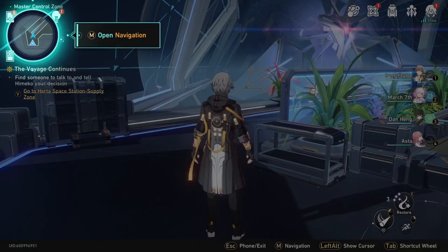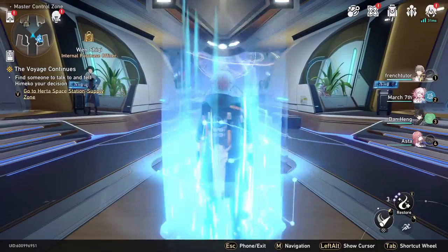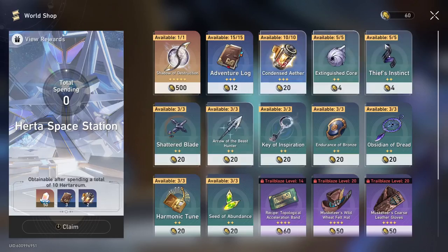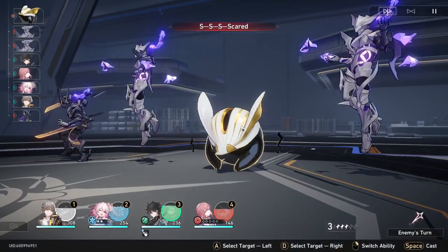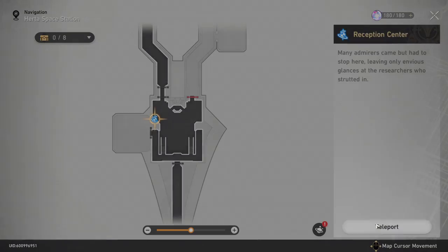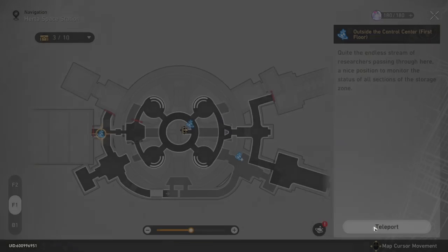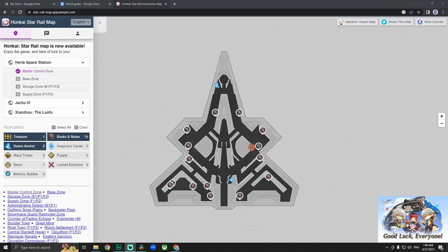If you don't have enough Undying Starlight or Stellar Jades for the last discounted 10 pull, we have a few options. This is also what you should do when the redemption codes run out. Exit Herta's office, and then you will unlock navigation. From here, just teleport to the master control zone, and then you want to talk to this guy right here. All you have to do is claim one adventure log, and then you can claim 50 Stellar Jades. You can also fight these Warp Trotters, and when you beat them, you get 60 Stellar Jades. One is in the base zone on the top left hallway, and a second one is in the storage zone on the bottom left. Make sure you run up to them and hit them quickly or they're going to run away. If you still don't have enough pulls, use the official Honkai Star Rail interactive map to look for chests, especially precious ones that give 30 Stellar Jade. I'll leave a link down below.